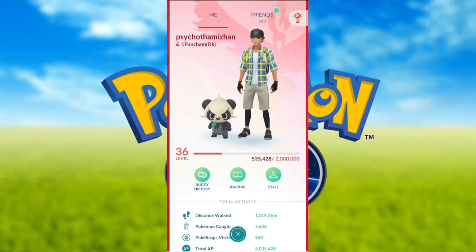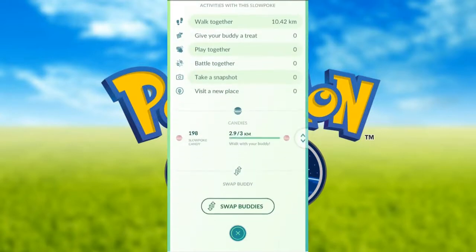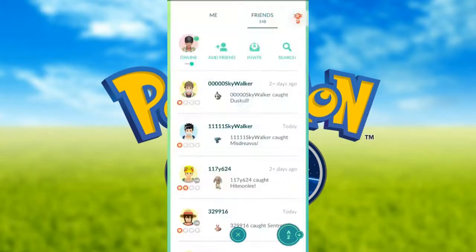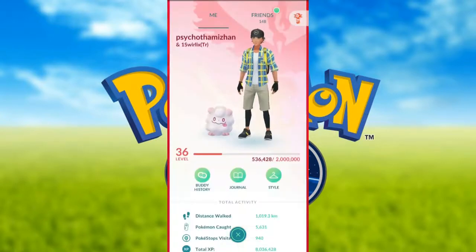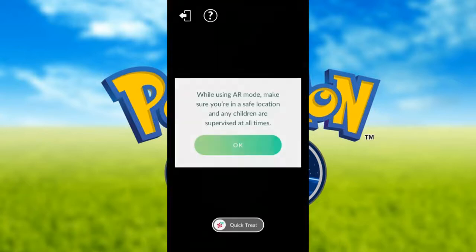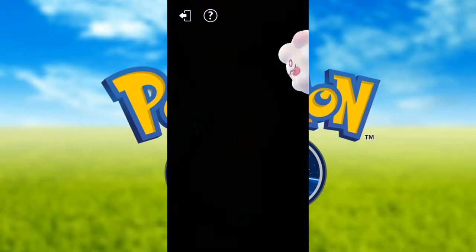If you want to get the poison type task done, it's more of a poison type situation. You can swap with a poison-type buddy. If you want to swap the same type, you can swap the Pokemon you encounter in the wild.